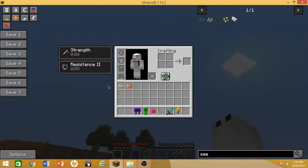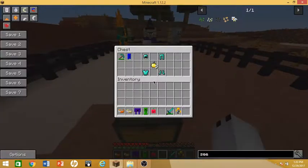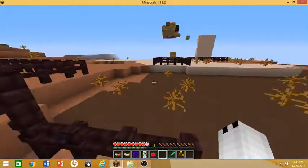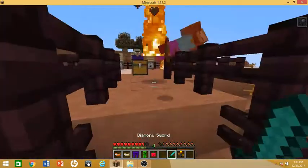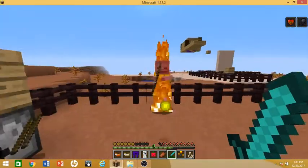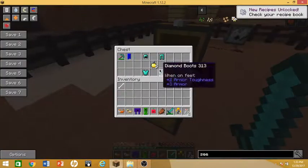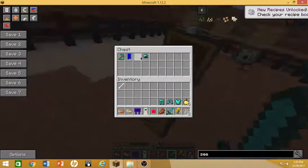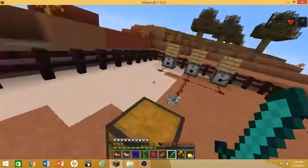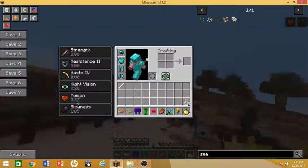Without the ocelot pet and cheetah pet we have strength and resistance, but with these two bad boys we have all of it combined. A creeper accidentally spawned in, so let me get my diamond gear and a golden apple. How long does this poison last — 20-40 seconds? Let me just get some milk to clear the effects.